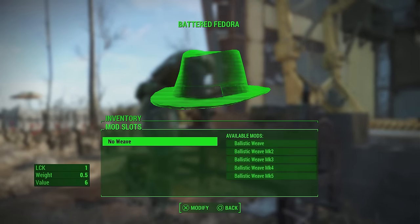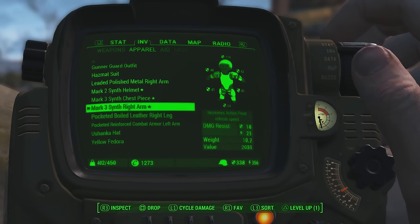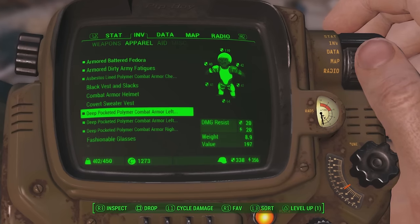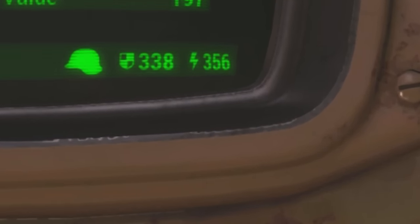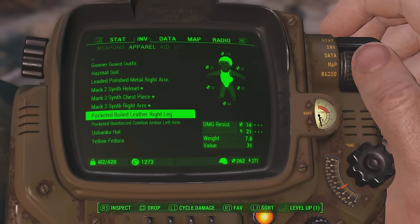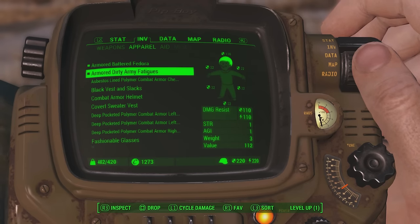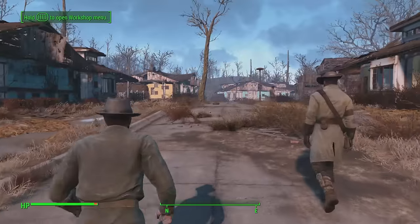Here's the best part: because you're wearing dirty army fatigues, you can also wear normal armor on top. I'm using heavy combo armor with the polymer upgrade to increase damage resistance as much as possible. As you can see, I can apply all of this armor on top, increasing my total damage resistance to 338 and energy resistance to 356. That is what Ballistic Weave is, and why I'm bringing it to you today — to show you one of the best things you can do for your armor rating.